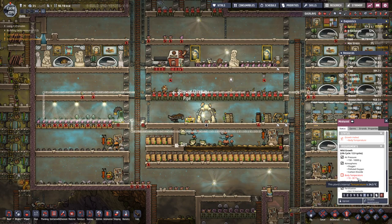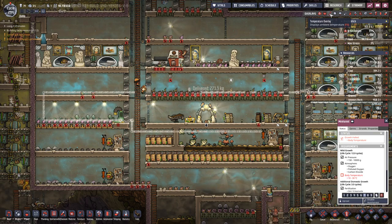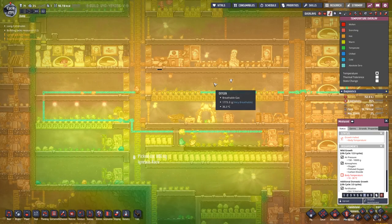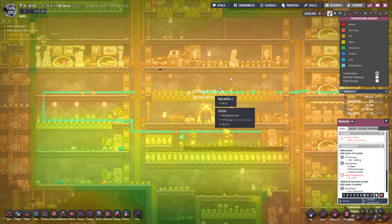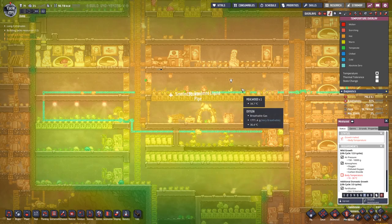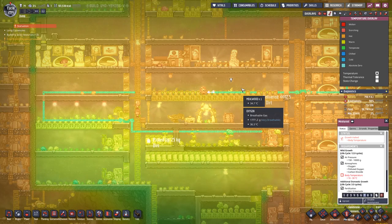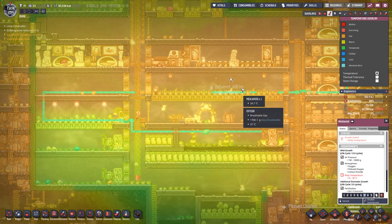Mealwood is not growing because it is a bit too warm. It's on the orange-red side — 34 degrees — and it should be under 30. So we have to cool down a bit.